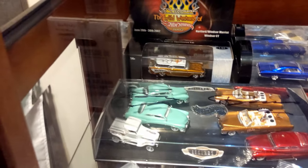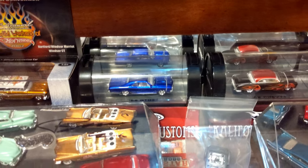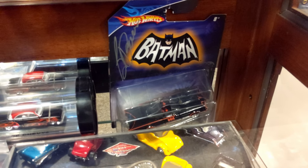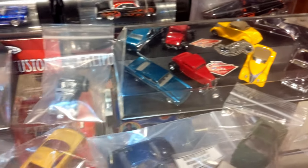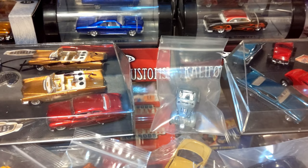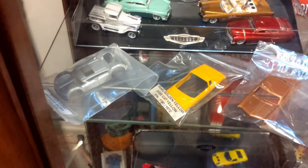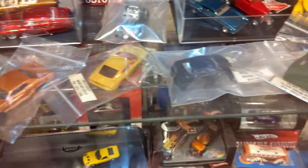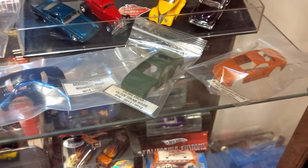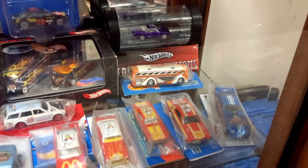Third shelf down. Wild Weekend Nomad. California Customs. There's the same Batmobile, George Burris. Got another legend set there. Prototype Passing Gas. Legend. Elvis. And these are paint samples from Mattel Design Studio.